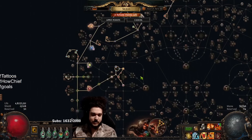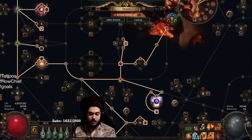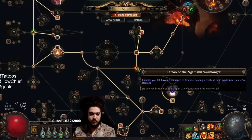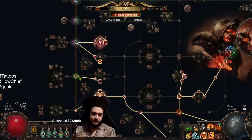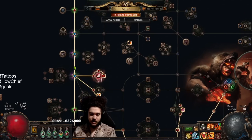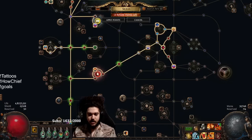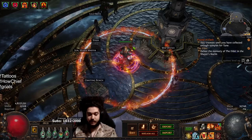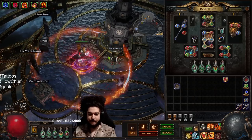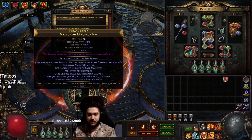On the tattoos: I ended up only finding one explode tattoo — I got bored of Trials of the Ancestors, so only one explode tattoo unfortunately. I've got regen, all attributes to help with dex, and then regen, regen, regen, regen, regen — that's pretty much all I got out of it.